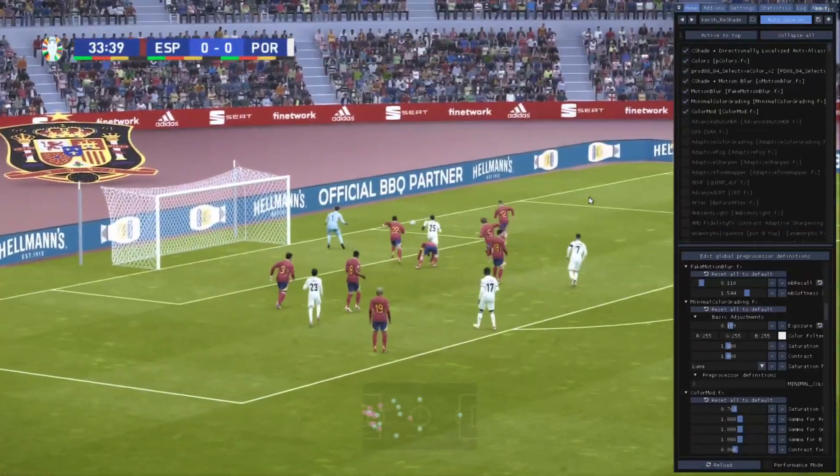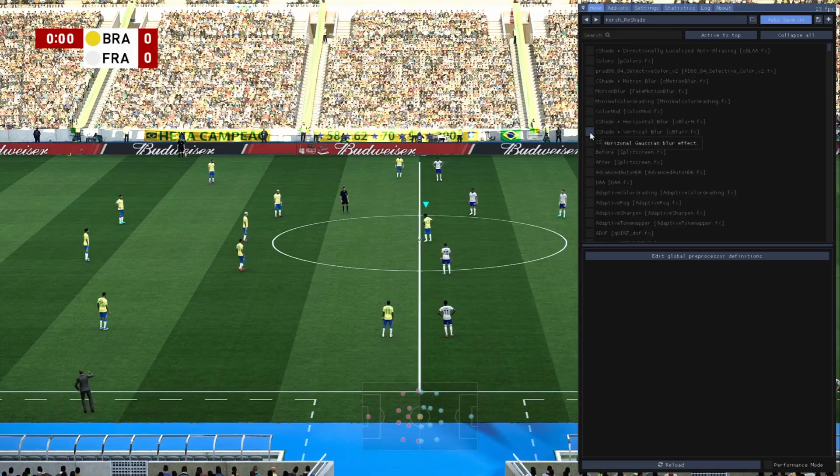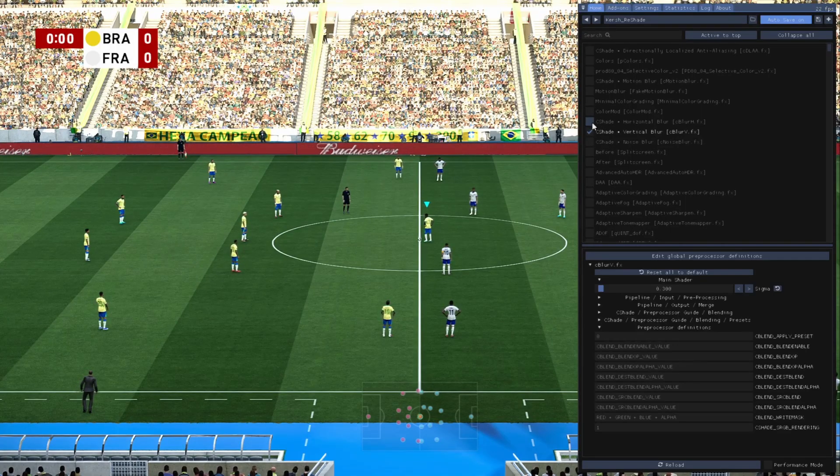So let's break that down. First: less sharpness. Real camera lenses don't produce the pixel-perfect digital sharpness that games do. We'll use a shader to soften the image, which gets rid of that artificial over-sharpened look.